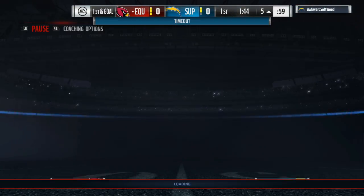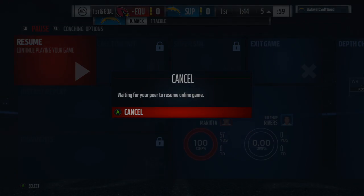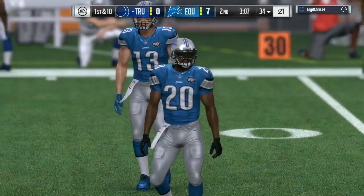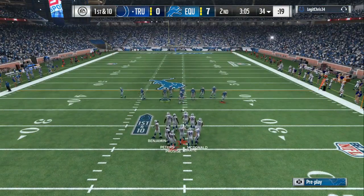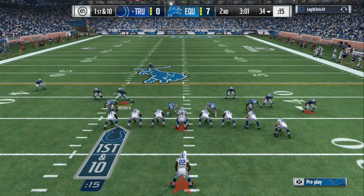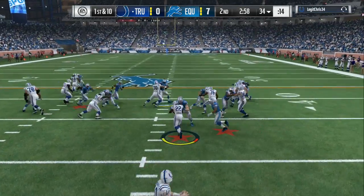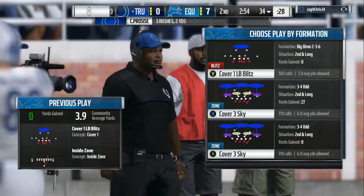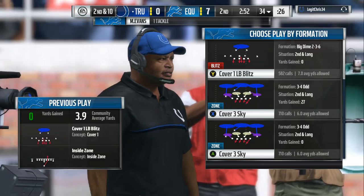If you want to run that on a passing situation — if your opponent is passing the ball a lot — you can do that same setup: base the line, pinch line, crash out, and then user the guy to the outside of the field that you're not gonna be blitzing. But if he's throwing a lot of short routes, you can come out in that same play, base the line, spread line, crash out, and just play over the top.